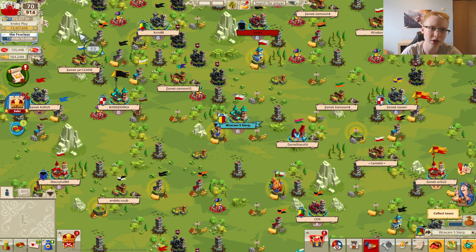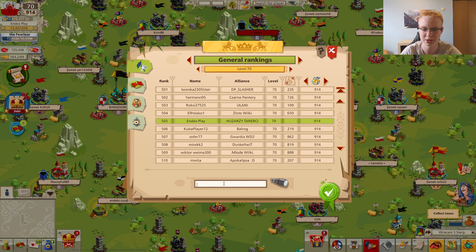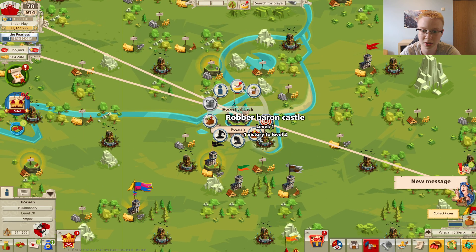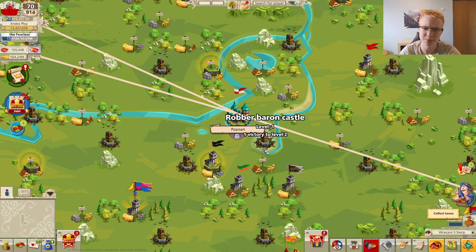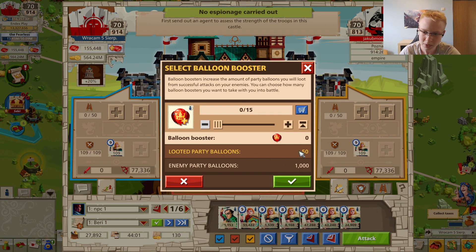To collect points, find a player around your level or maybe 200 legendary levels lower. If you're not at legendary level you can attack anyone higher or a bit lower, but if you're high legendary you need to search for players just above your level. You can send a special event attack — it's next to the regular attack button — and you can see how many party balloons that player has. You get a basic 5% of what they have. You can increase this with boosters but it's not really worth it, so just attack as many players as possible.